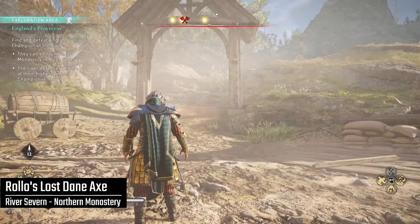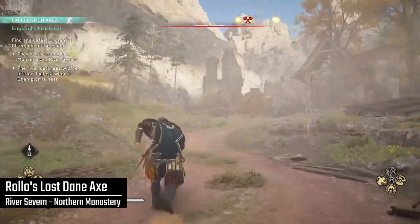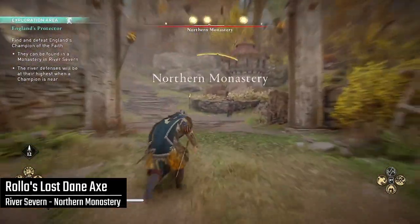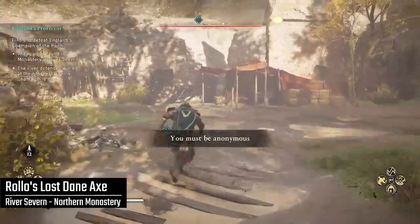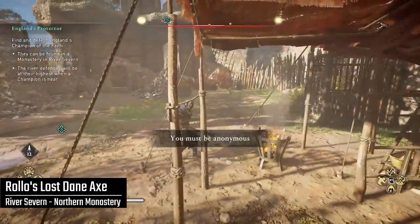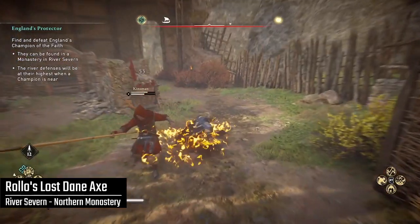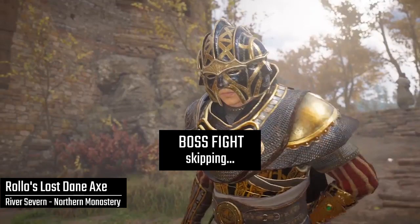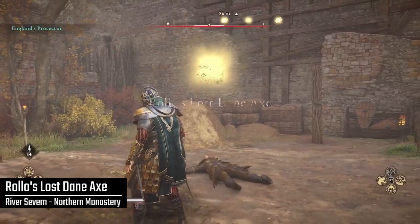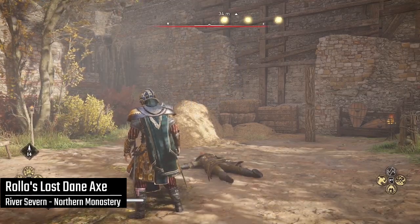Triggering the battle with this champion is a little different than the others. You just go into the main courtyard, right up the hill into this monastery. But I got a message saying you must be anonymous, which means I had to defeat all the enemies in the area in order to become anonymous, and then the champion would show up. When you win, you'll get Rolo's Lost Dane Axe as the reward for defeating England's Protector.